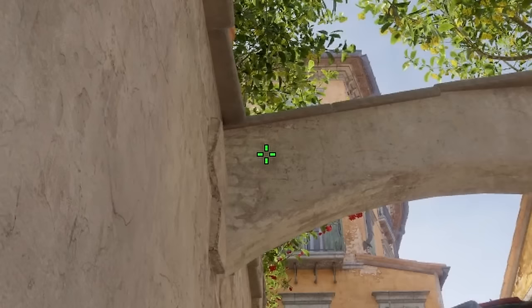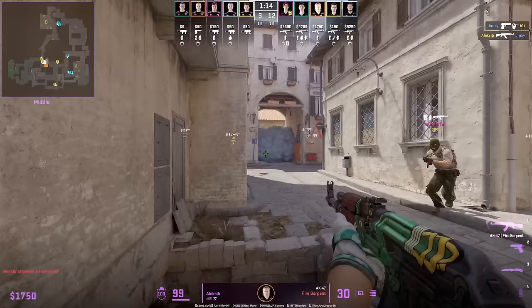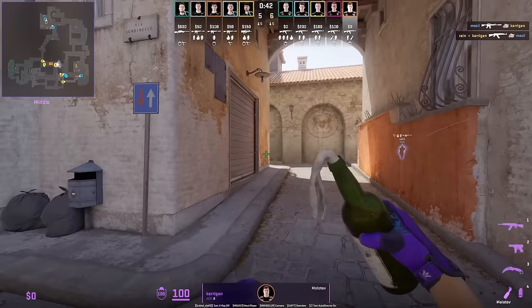Mijer smokes top mid from the bottom left of T's stairs — aim here, then jump throw. Alexby smokes top mid from Mexie — aim at the tip of the corner of the roof, then jump throw. Easy lineup.